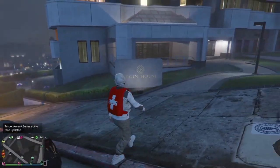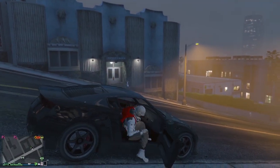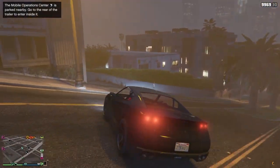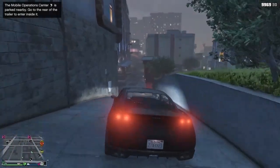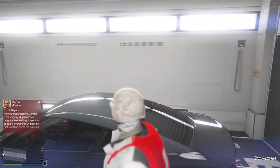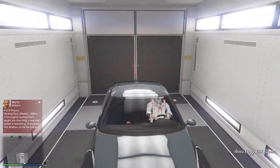Make sure you are outside of the car when you request your MOC, because if you're inside the car you can't request it. Get inside of the car, drive it to your MOC. Make sure you have empty personal vehicle storage inside your MOC. Press right on the D-pad when you get to the blue circle to store your car. Now get back inside the car and drive it outside.